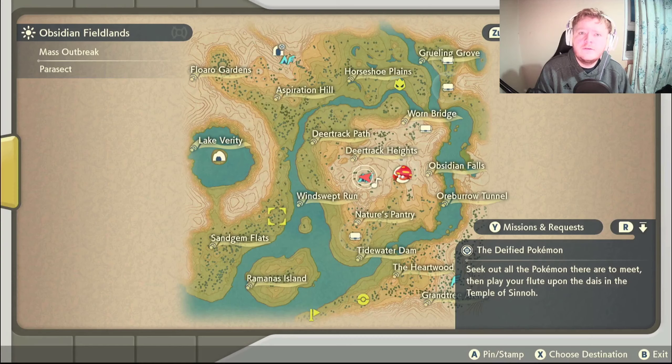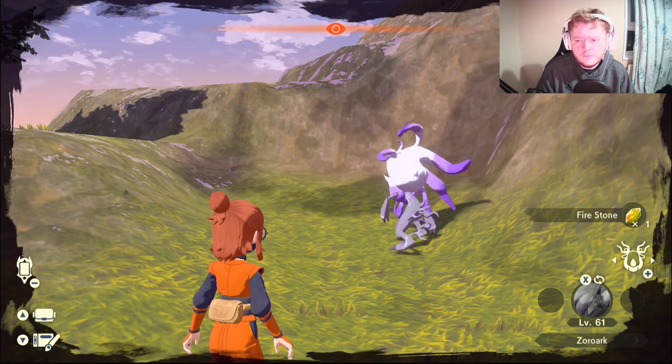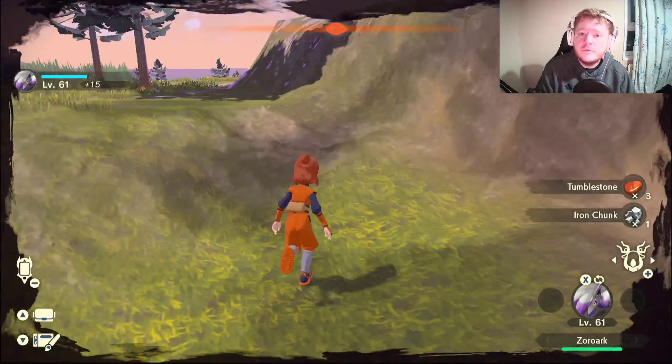Next we're going after Flareon. To get Flareon you want to destroy the red ore deposits, and we'll be doing that over here on the map. Once you've got the Firestone, let's move on.